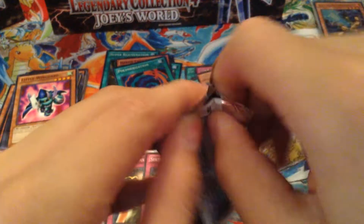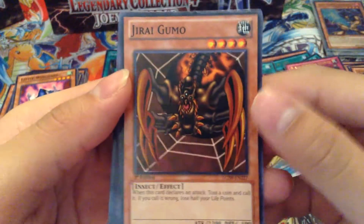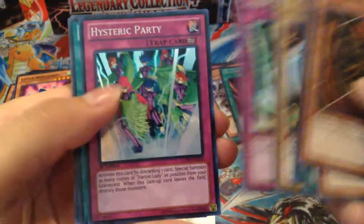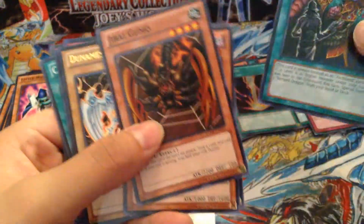Next pack: Geri Gumo again. Return Zombie, Magical Labyrinth, Deal with the Dark Ruler, Dunman's Dark Witch, Trap Jammer Secret, Hysteric Party Super, Cyber Shield, and Magical Arm Shield. Cool.